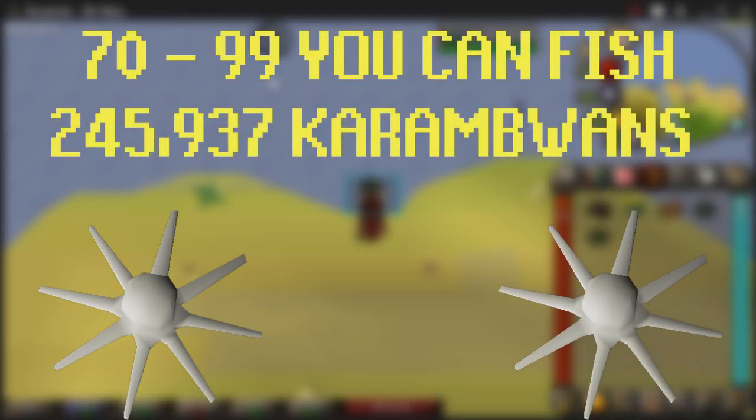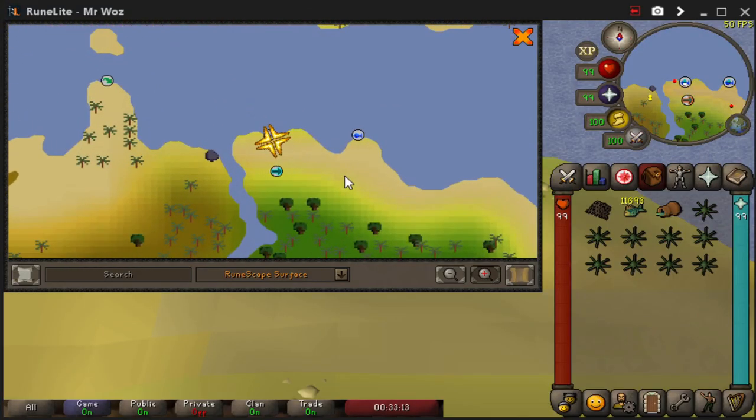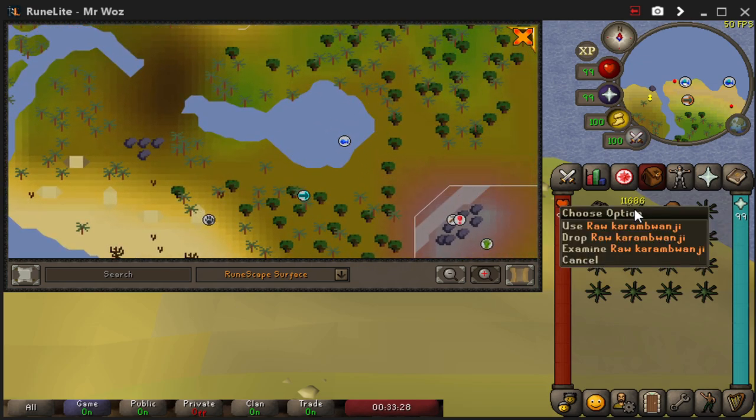From level 70 to 99, you need to fish 245,937 karambwan. I know it's double the amount of monkfish, but you do fish them faster, so you'll complete them in the same time if not faster. Doing this method will grant you around 40 to 60k XP an hour and around 170k GP per hour, giving you a nice profit of 120 mil, which is really nice. What I like about this place is there's a fairy ring code just outside the fishing spot, which is DKP. To get the karambwan, you're going to need a small fishing net and the karambwan vessel. Use fairy ring code CKR and use the fishing spot there — they're super super fast.